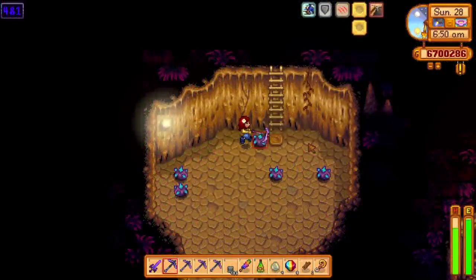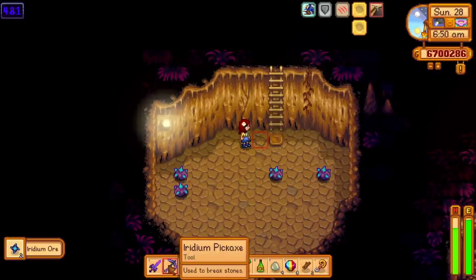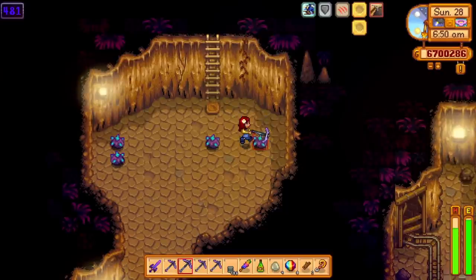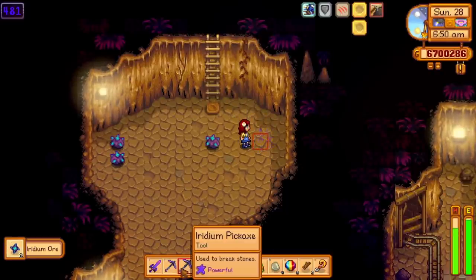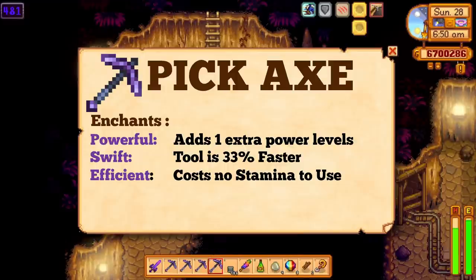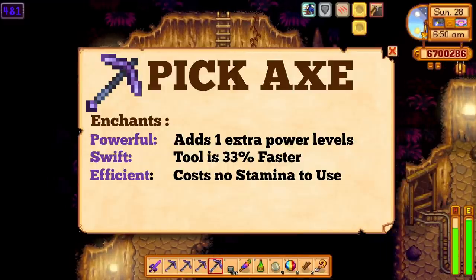For the pickaxe, we have quite a few options, and one of my favorites is the powerful enchant on the pickaxe. Usually it would take four hits to harvest some iridium nodes, but with the powerful enchant it only takes three hits. It doesn't sound like it would make that much of a difference, but hitting an iridium node four times can get quite tedious when you are on floor 500 and there are tons of iridium ore all over the place.